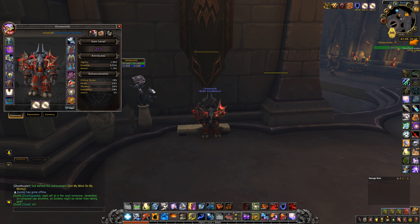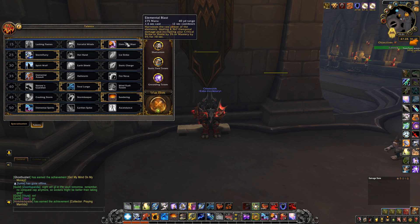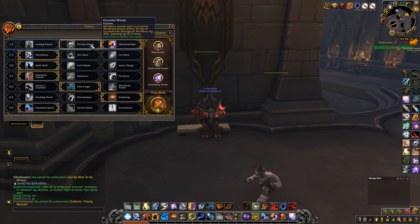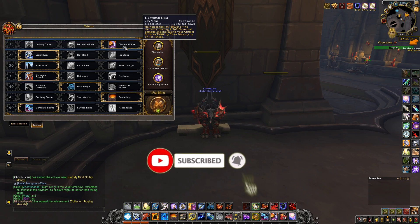Moving on to talents — these are the talents I use, which you've probably seen in the other guides. With Witch Doctor's Wolf's Bones, we don't need Lashing Flame or Forceful Winds, since we are not focusing on either Flame Shock or Windfury. Instead, Elemental Blast is the best choice here: with a very short cooldown it can deal a very good amount of damage and increase your haste, critical, or mastery by 3 or 6% for the next 10 seconds, which is pretty good.